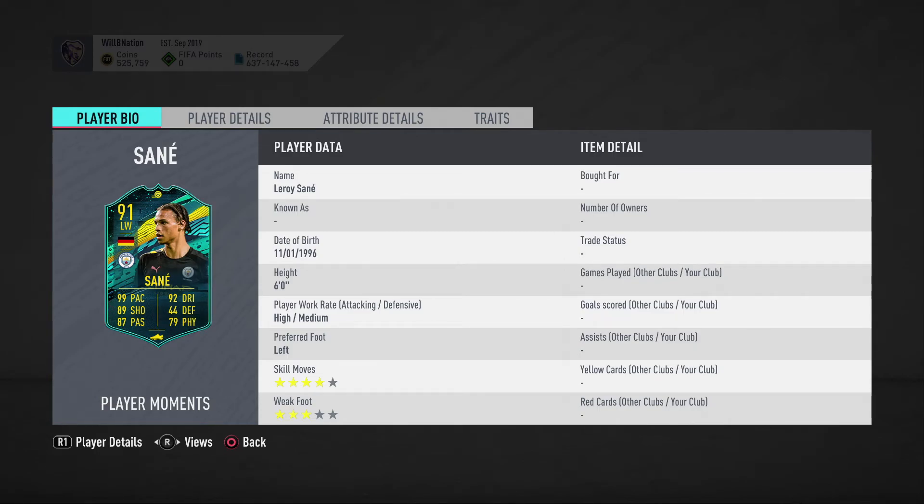In terms of chemistry styles, I think the three best ones are Dead Eye, Maestro, and Marksman. My personal favorite for him is Marksman. His pace is already phenomenal and his passing is good where it needs to be, but with Marksman his shooting becomes exceptional — positioning goes up to 97, finishing to 99, shot power 99, long shots 95, volleys 99, and penalties become 83. His dribbling also gets a nice boost — reactions to 91, agility to 97, ball control to 95, and dribbling to 99. Physically, strength goes up to 84 and aggression to 73.